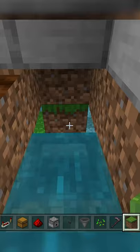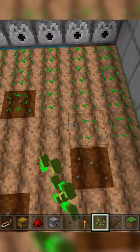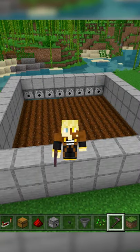In the other canal, place two hoppers leading into a chest to catch the wheat. Hoe the land in the middle, plant your seeds, wait for them to grow, harvest them, and then like and follow for more builds.